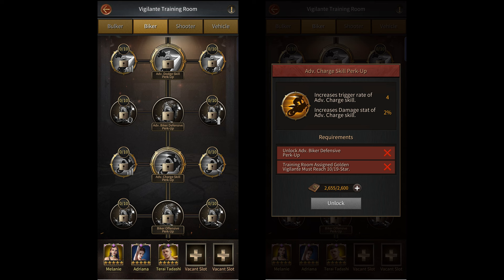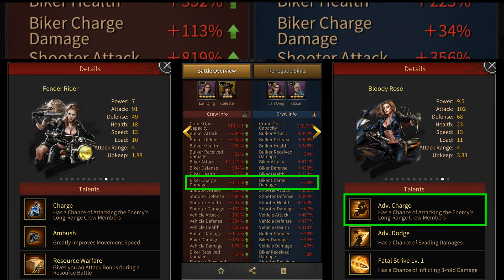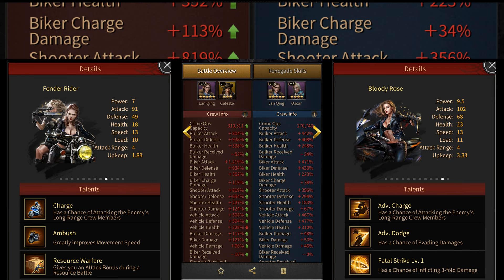Now, the charge stat that you see in your battle reports applies to both of these skills. It applies to the charge skill of the tier 1 to tier 10 bikers, and it also applies to the advanced charge skill of tier 11 and higher bikers. This is why the two buffs are different and cannot be added, and hence they're shown separately.